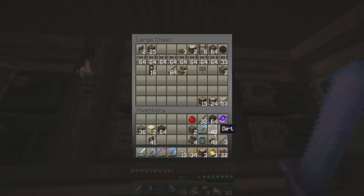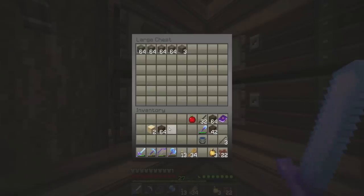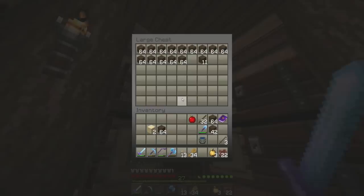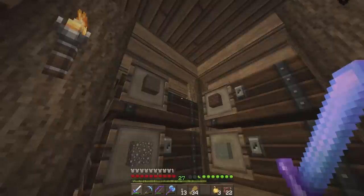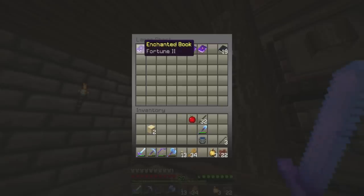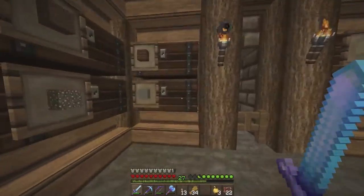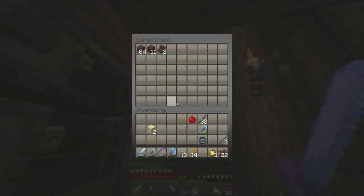Wood we could dump off in there. Stone can go in there — it's a mixture of cobblestone, stone, and stuff like that. Pretty similar items so I don't mind them being mixed together. All the dirt can go in there too. Feather Falling 4 on a book — that was a very good book, can't remember getting that but yeah, we got it. So we could put Feather Falling, Depth Strider, and Unbreaking 3 on boots. That would be some sick boots right there.